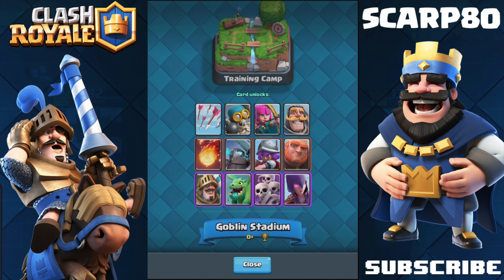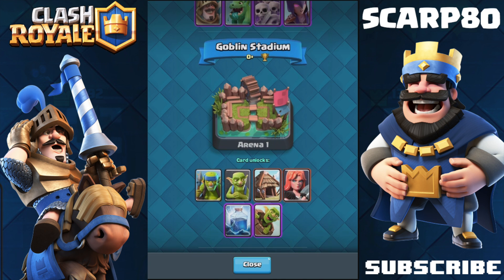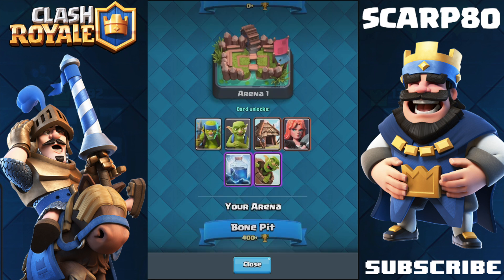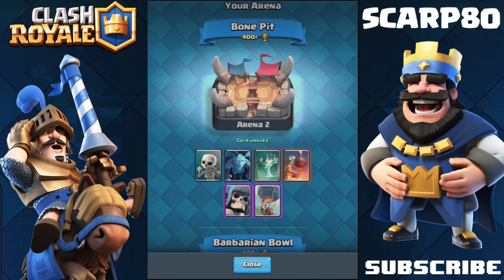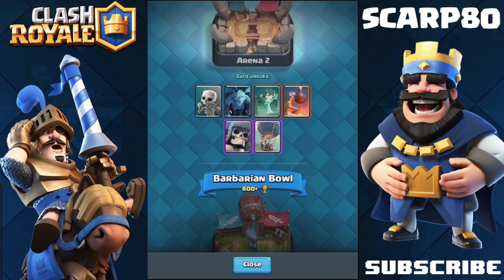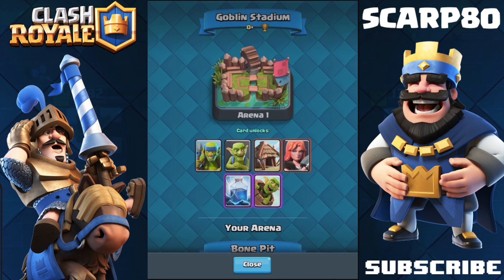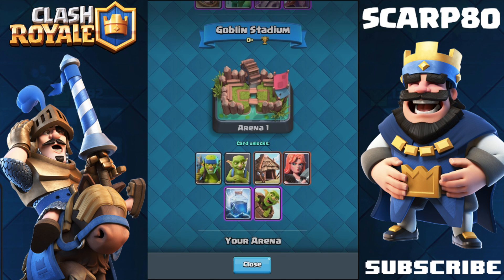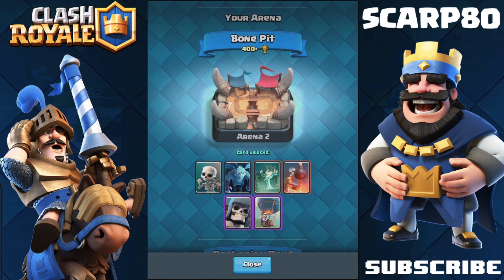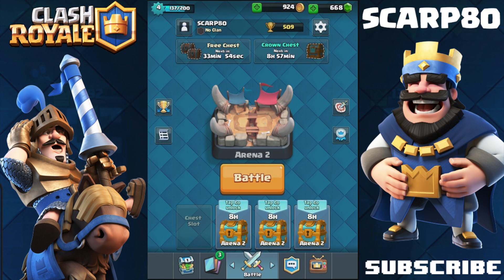By completing the first 7 battles you can already unlock these. The first tip I want to give you is: if you want to unlock the baby dragon and you're at Goblin Stadium, which is 0+ trophies, I would suggest trying not to move forward to Bone Pit. Because when you move on to Bone Pit you can unlock 6 more troops, which means you have less chance of unlocking the troop you wanted. For example, here I can unlock 1 out of 6 troops, but if I move on I would have 1 in 12 chance instead of 1 in 6.